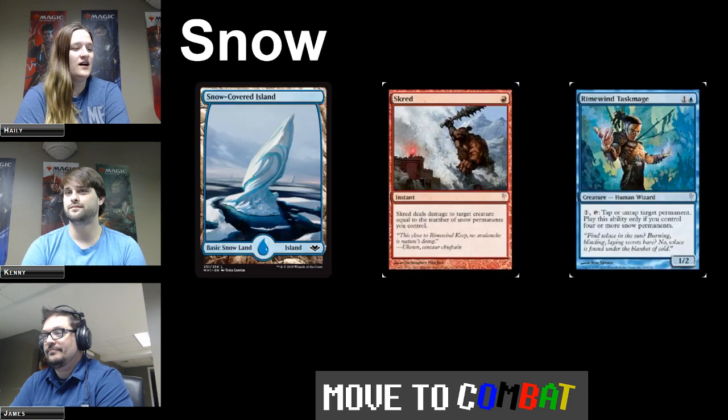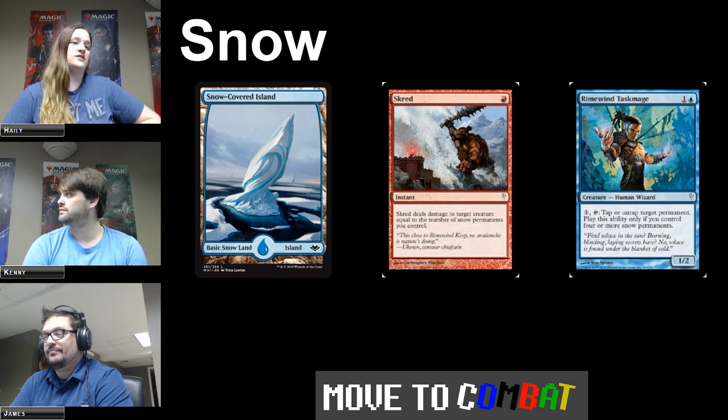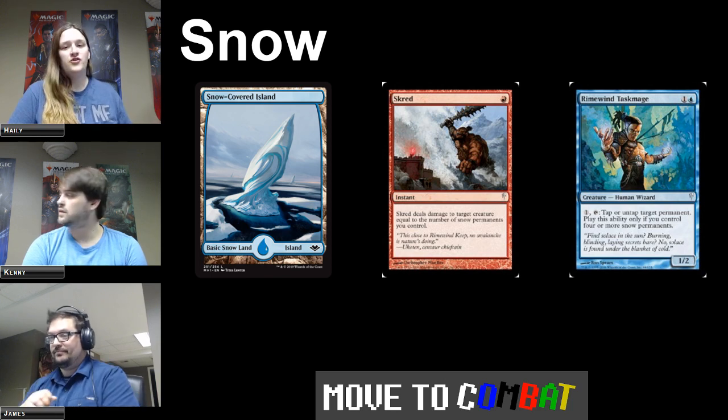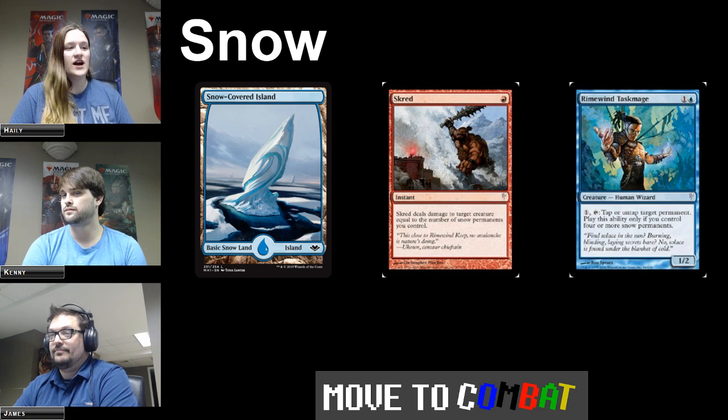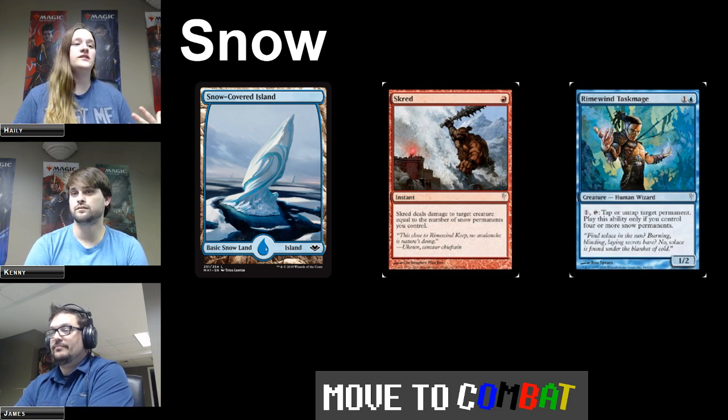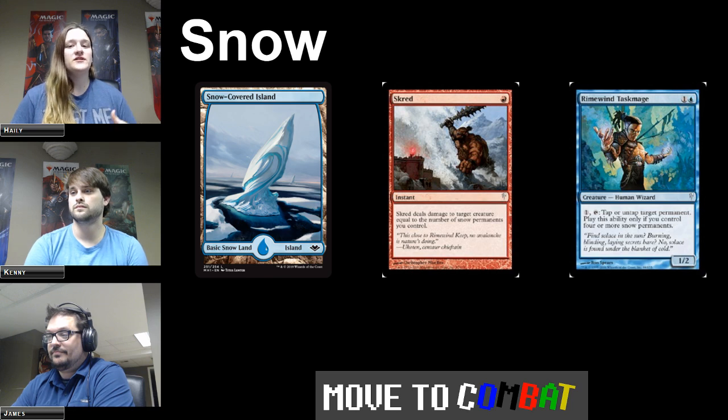Another super type is snow. It's a super type, but it also functions almost like a subtype, because many cards either have the snow type or need snow-covered permanents to function. Snow-covered islands are basic snow lands, and there's one for each of the five land types. One example of when being a snow permanent matters is Scred, which deals damage to target creature equal to the number of snow permanents you control.